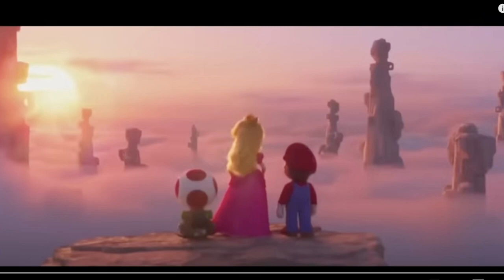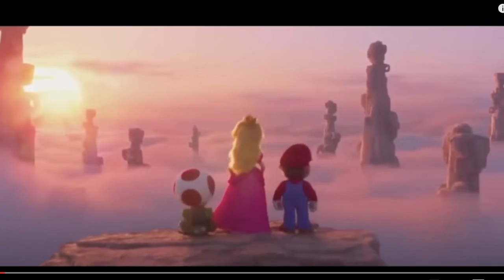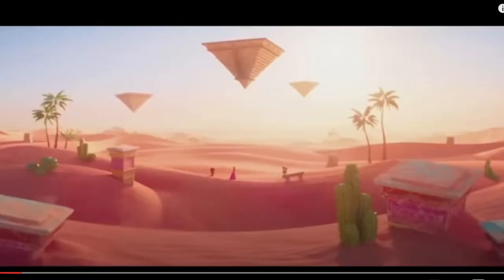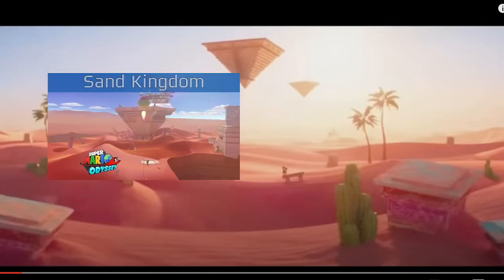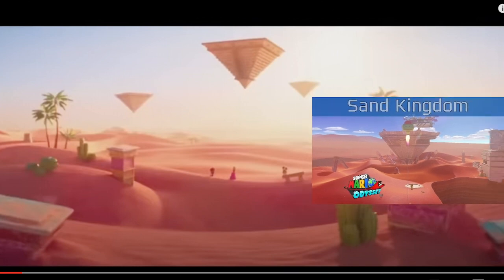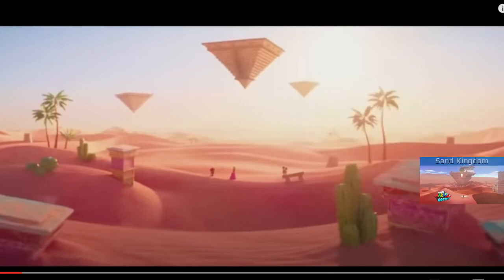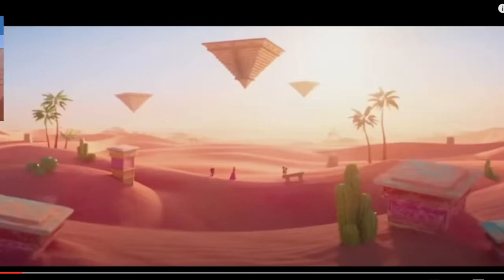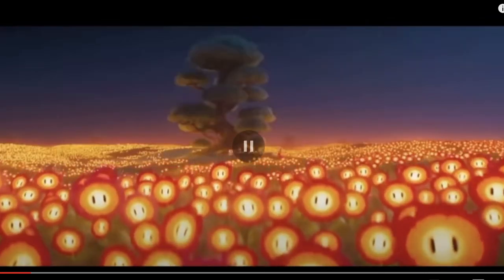We see our heroes looking over the sunset — very cool. This first thing I want to mention is it looks like some type of desert, which looks eerily similar to the Sand Kingdom from Super Mario Odyssey. You can see the upside-down pyramid. Looks very similar, so I would love if we get a bit of Mario Odyssey here.